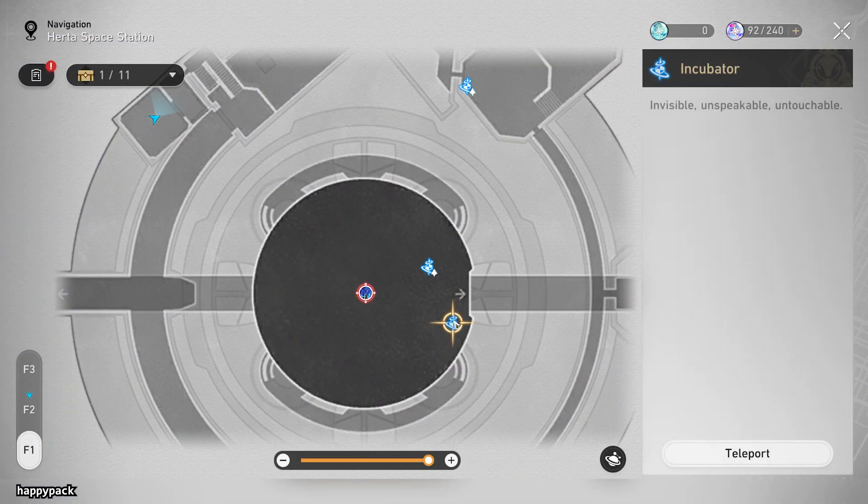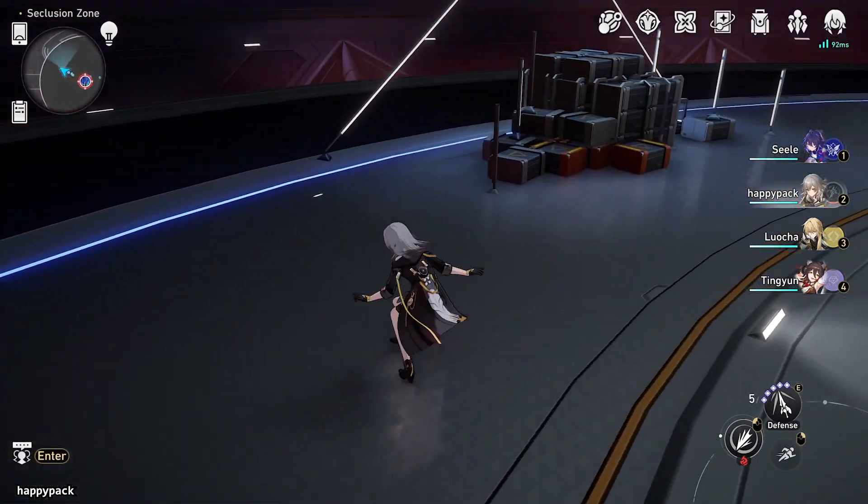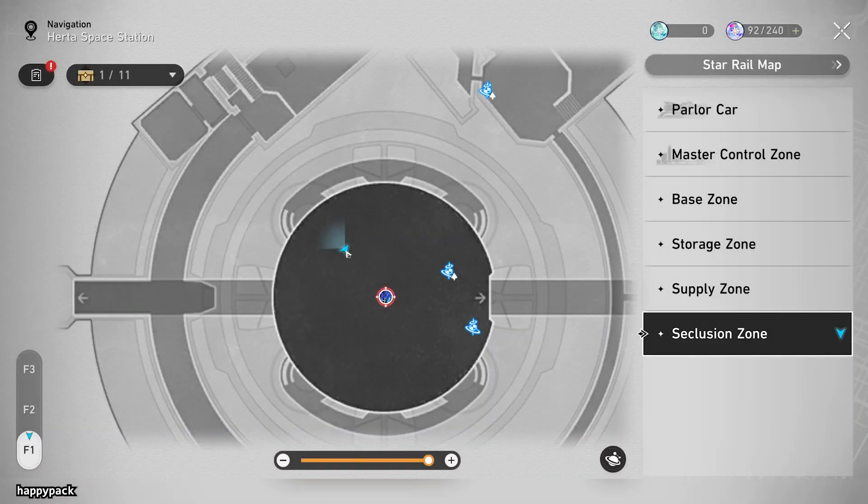First step is to go to the Seclusion Zone and teleport to the Incubator Space Anchor. Go a bit forward upon arriving and locate the pile of boxes and investigate it.